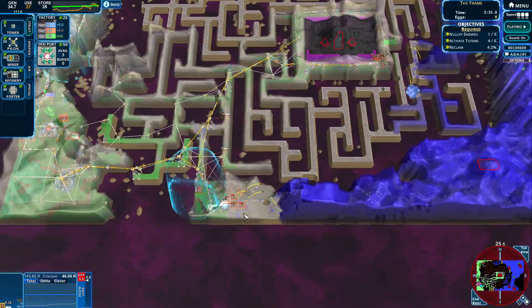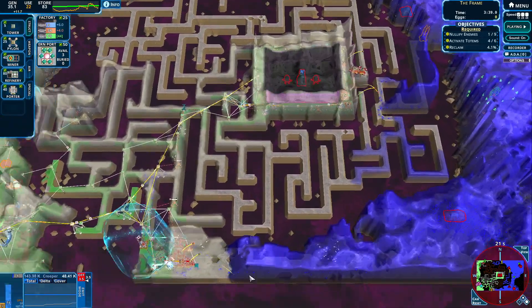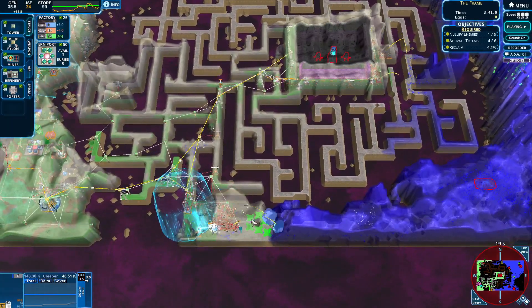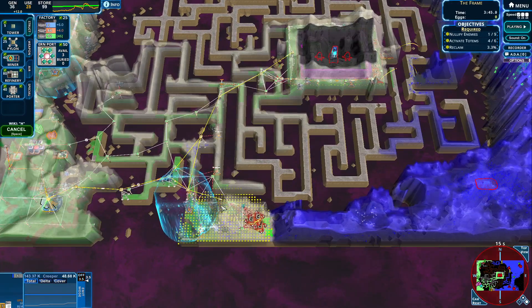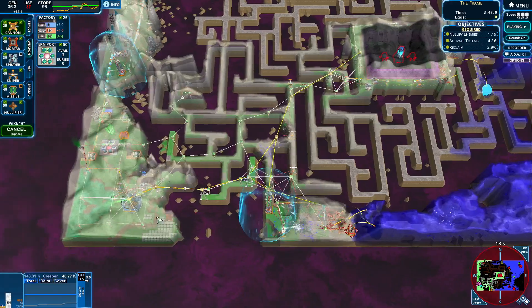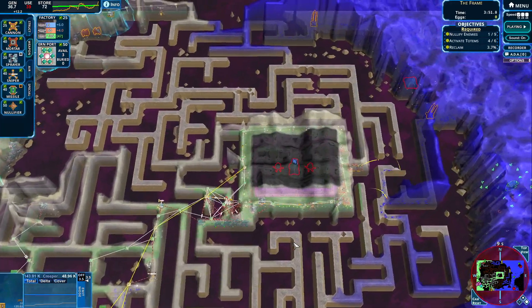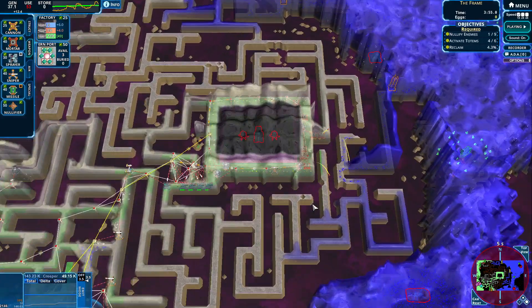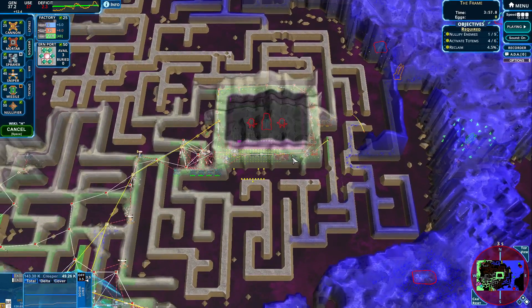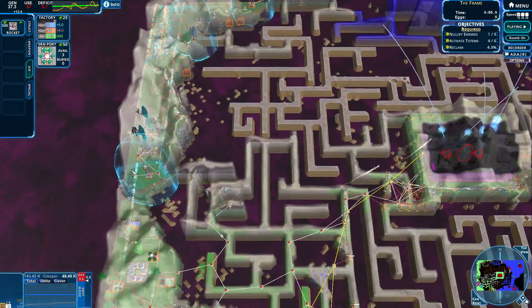Ok, these guys are shooting. We got this one under control, which is awesome. We have our first enemy done. So let's keep on moving over here. Let's get a couple more mortars, let's get a couple of cannons coming our way over here. Can we place cannons over here as well? I think we can. So we got this middle for ourselves, which is great.